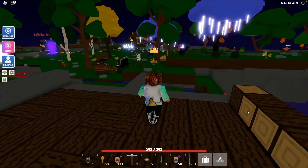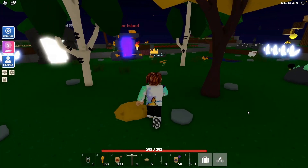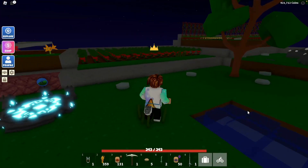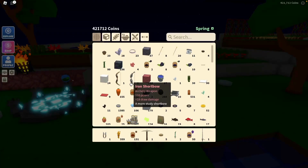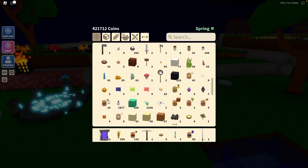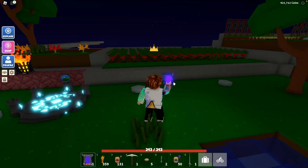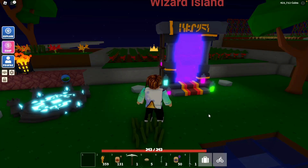Let's go place it over here with my other portals. I do like going to the wizard island because I like to get those pages so I can make lots of spell books — I have three different spell books I use for upgrades. Let's find where to place this... right here, and there we go! Now I've got a shortcut to the wizard island.